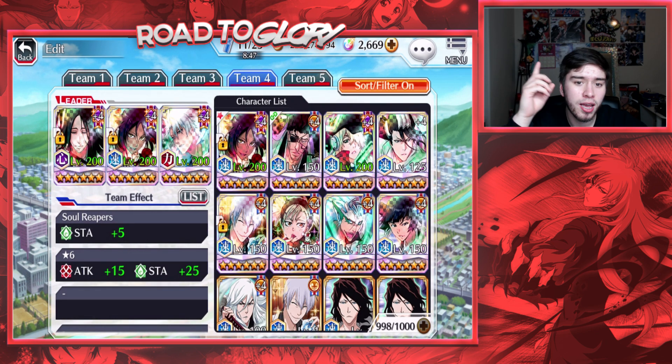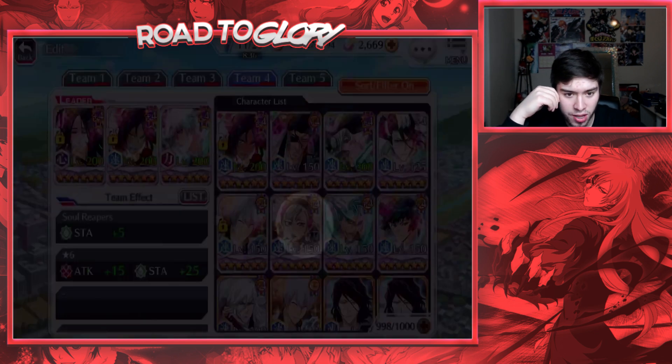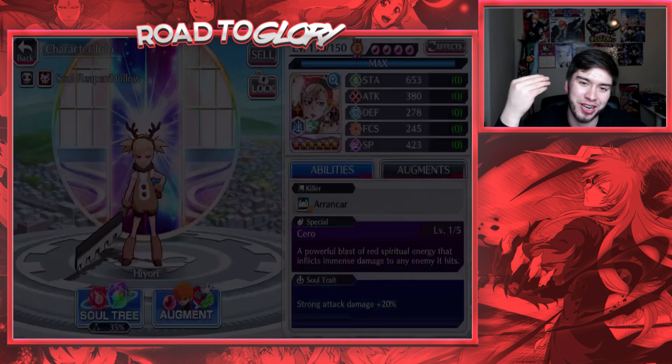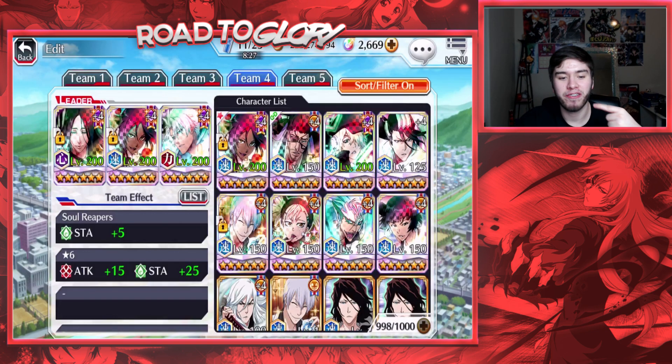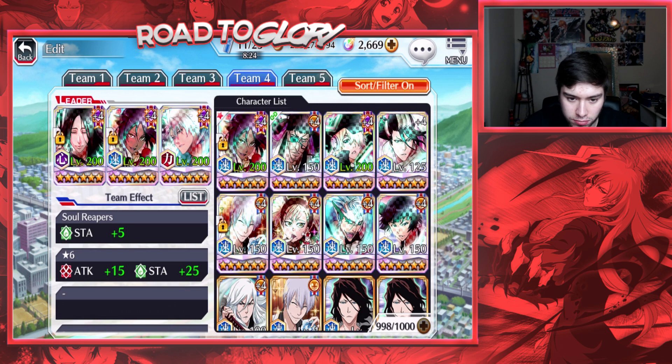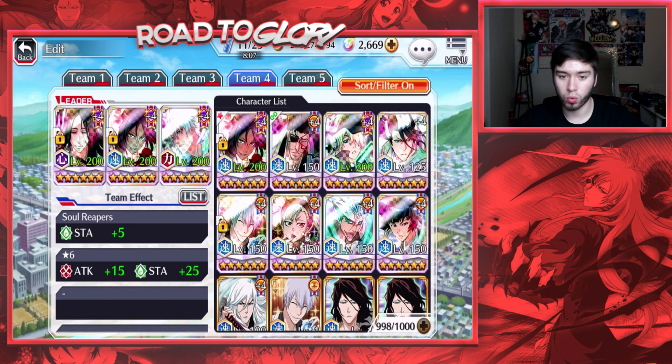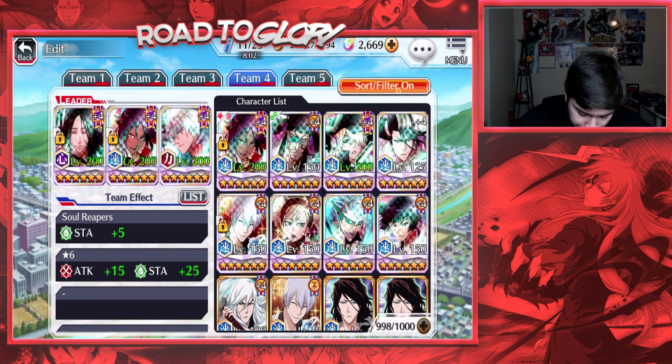We've also got Yukio, Byakuya the speed version from White Day, and Christmas Hiyori — which is a pretty cute character, you can't deny that. There's the first version of Grimmjow which was great at one point but not anymore, Soifon which is kind of trash, and Yusuke as well. Overall, speed is looking pretty good — not the worst but not the best, kind of in the middle.